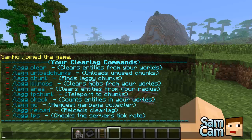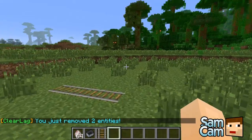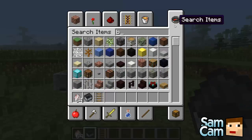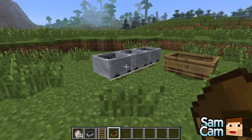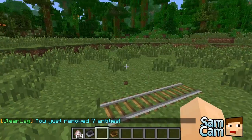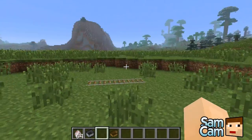The first command is /lag clear, and basically that will remove all the entities in the world you're standing in. For instance, minecarts and boats are entities — and items floating on the ground. If I do /lag clear it will remove all these items. It removed seven; that's because some entities had spawned around me during that time.